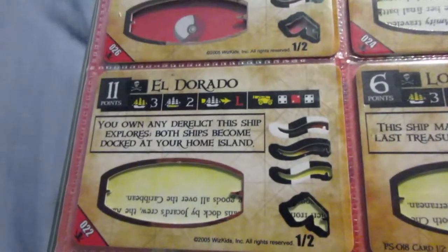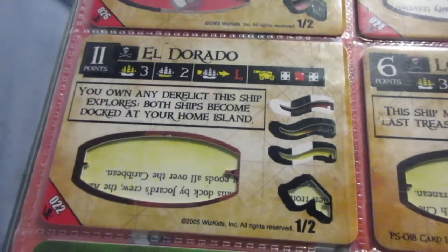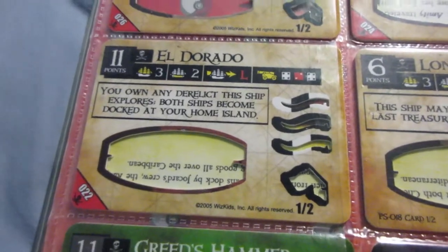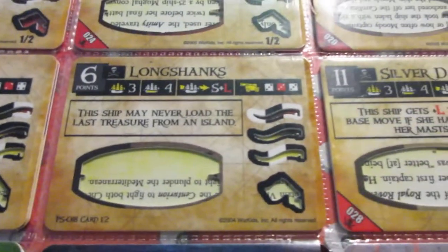The Eldorado is kind of weird — the cannons are strange, with a 2L randomly in the middle, and not very much cargo. But it has the same ability as the original Harbinger, which is a really nice ability to have. Other than that, it's kind of a subpar ship, though the ability does make up for it.